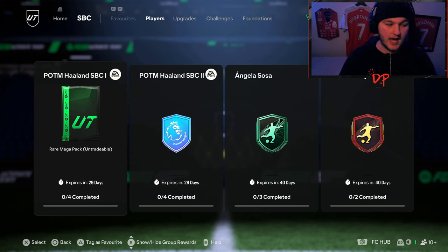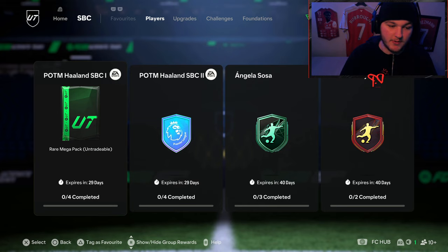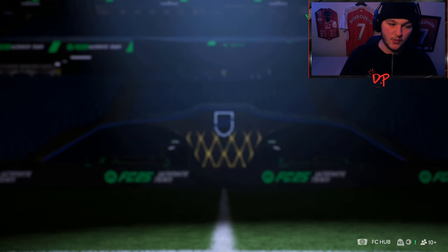Both of these give an untradable 55k pack, so that's okay. By splitting the SBCs into two, you get two group rewards instead of just one, so you won't complain about that.